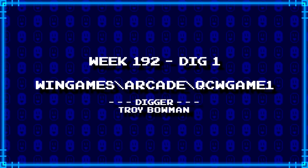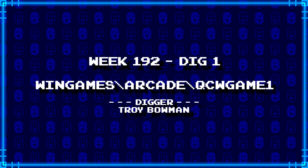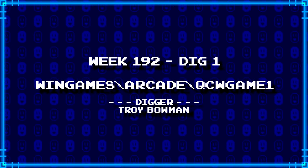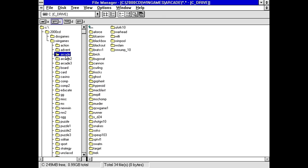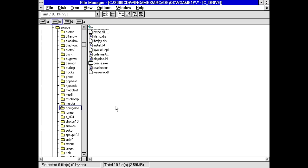First up, Troy Bowman's dugupwingames.com/arcade/qcwgame1. Really don't know what to expect with this one. I've got a qcwgame1. I've got the Borland libraries, a file ID, some text files, quatra.exe, and WaveMix. I think I might know what this is.